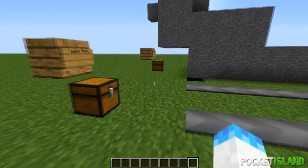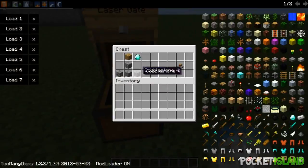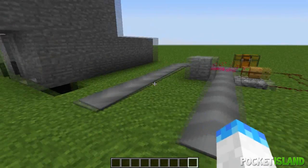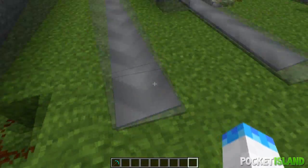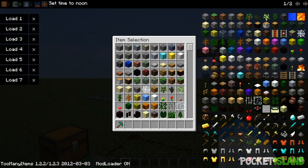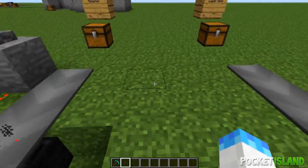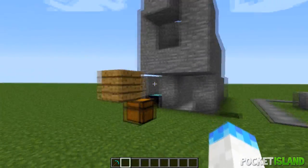Next is the laser gate. It will detect anything that passes it. To craft it: three cobblestone, a wooden plank, and a diamond in an upside-down T shape. When something gets in front of it, it emits a redstone signal. You can also put it on top of a furnace as a mob trap — it will emit a deadly laser that can kill mobs.